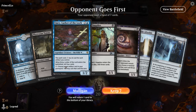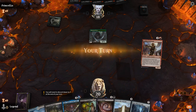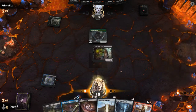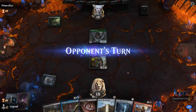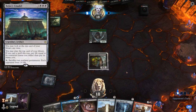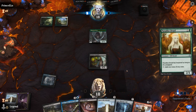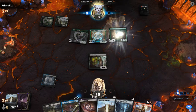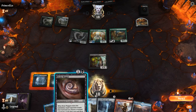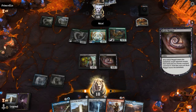Alright, we're on the draw with a reasonable hand — turn one Supplier, turn two Brain Maggot, hopefully draw a third land, otherwise we can sac Supplier to the Phyrexian Tower to make one more mana. We're up against a black-green deck with some Elves — could be a Bolas plus Citadel plus Collected Company deck. We'll take a look with Brain Maggot and yes, there's a Company as well as Lurus, but Company seems more important to take.